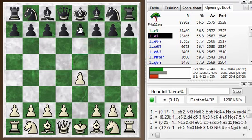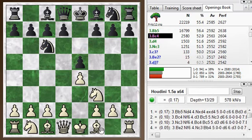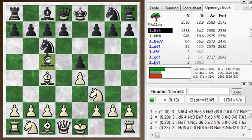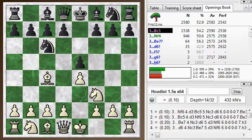We got into the Italian game. So e4, e5, knight e3, knight c6, bishop c4. Bishop b5 would be the Ruy Lopez or the Spanish game, but this is the Italian game — bishop c5.